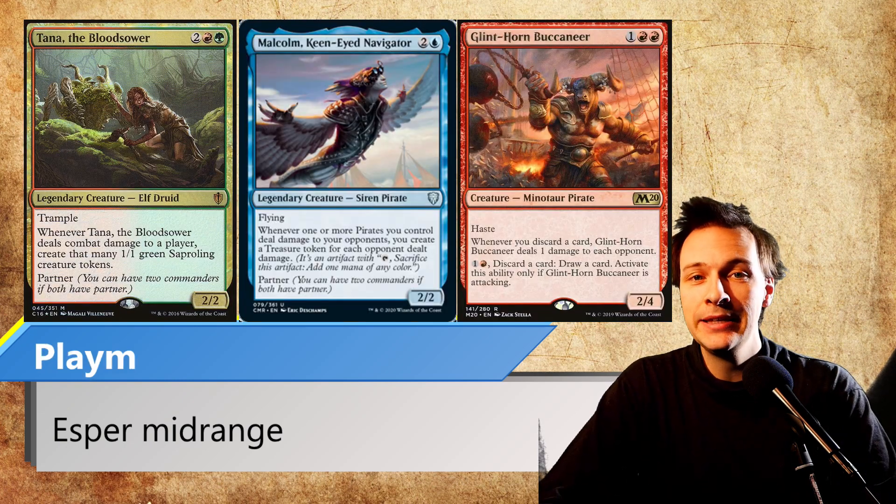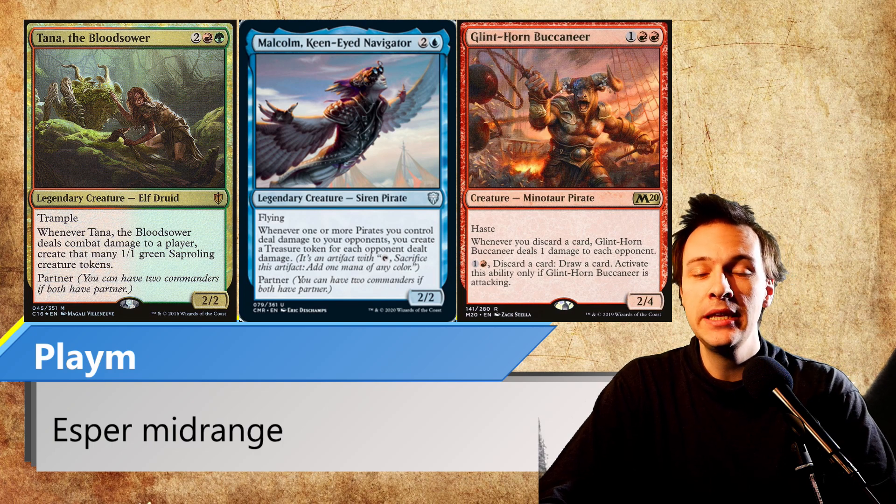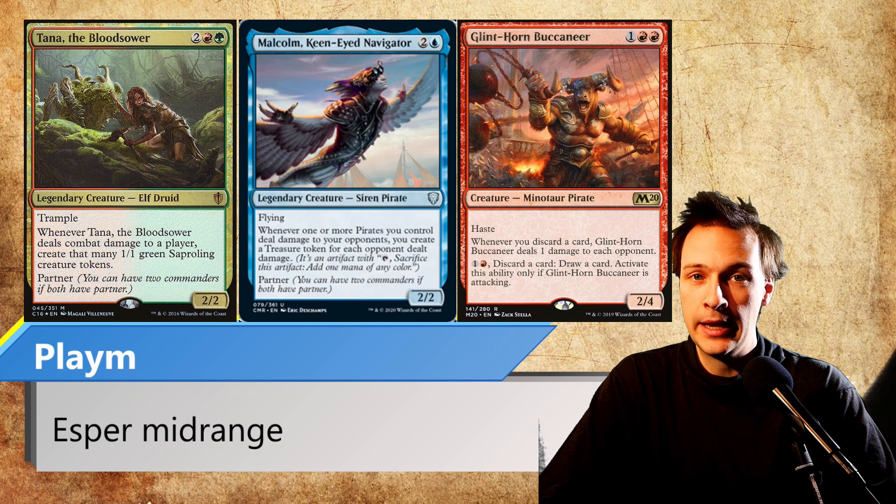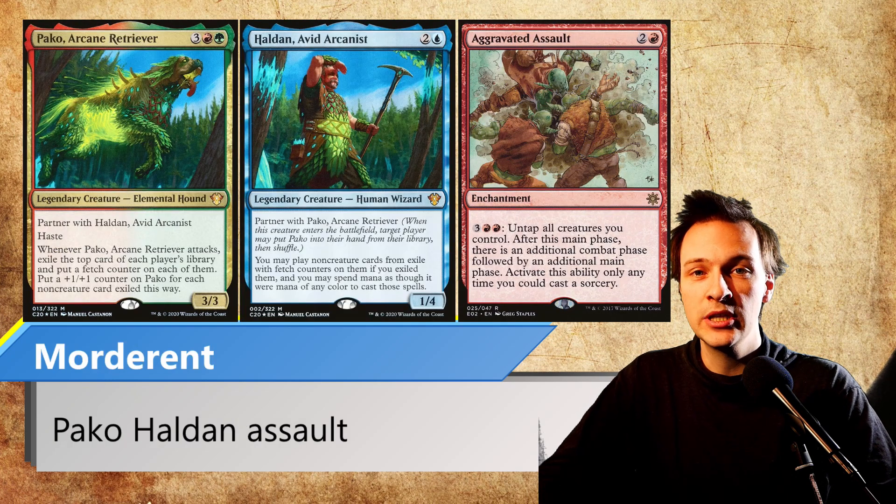Playam is with us and he is playtesting the new Malcolm Kenai Navigator with Tana, completing the Temur pirate deck that is winning with Glynthorn Buccaneer. Last but not least, we also have Mordorant playing his version of Pako Haldan that is trying to win with Sword of Heat and Famine and Aggravated Assault.